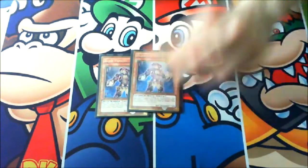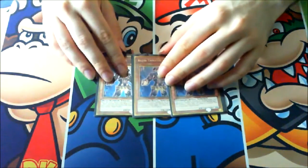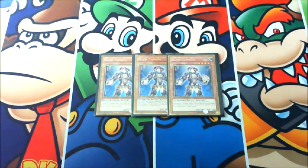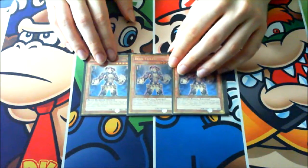Let's start with three copies of Bujin Yamato. Yamato is the main engine of the deck and the main searcher during the end phase. You can add one Bujin card from your deck to your hand and then send one card from your hand to the graveyard. This is amazing, and this deck is all about Bujin Yamato.